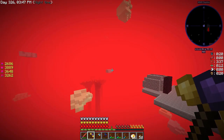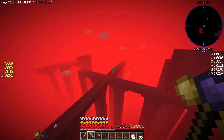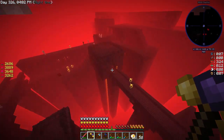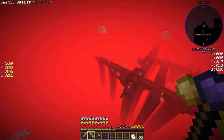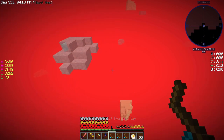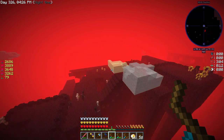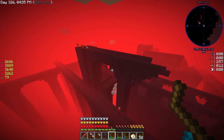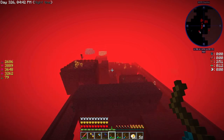If we look at Journey Map there's a lot of stuff - a lot of blazes. Blazes don't seem too happy that I took their spawner. There is another fortress just a little bit further this way, so we should be able to find three. Is it over here? There is another one right here. We might have to look around for some more Blaze Spawners.